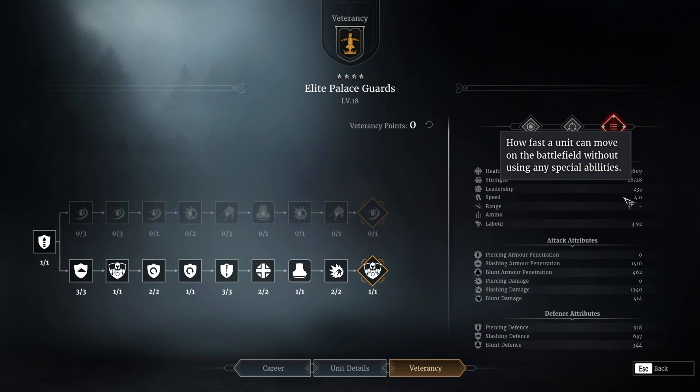Depending on what tree you play and the style you play, keep in mind that speed is really going to play a factor. If you're playing the bottom tree, it's the more defensive type, so speed isn't going to factor in as much. If you go with the top tree, it's more of an offensive tree, so speed will play more of a factor since you might use these guys for ganking and all that.